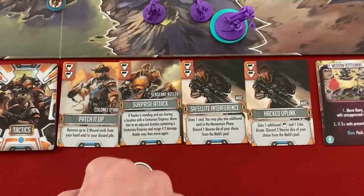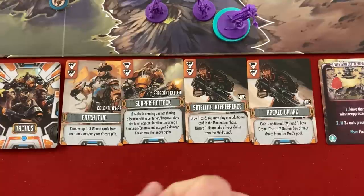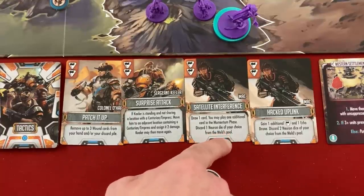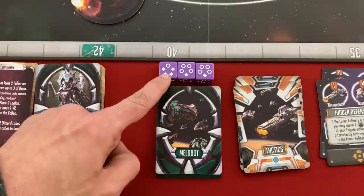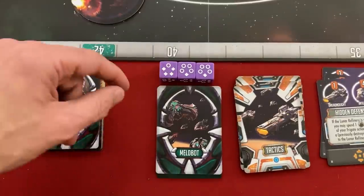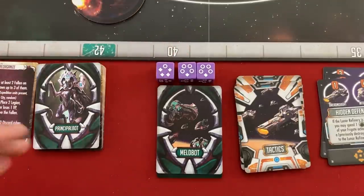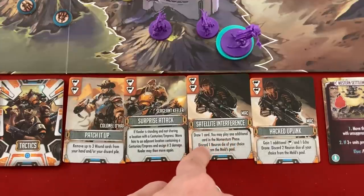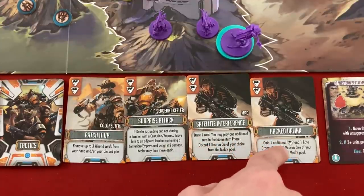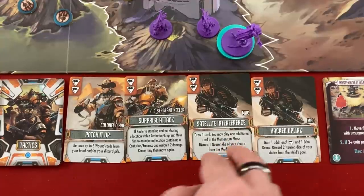Now it's the Expedition turn. Activate Keeler — I'll certainly kill the Empress but I'm not in a hurry since if she tries to move she's dead. One card lets me discard one neuron die from the Meld pool — important because next turn they activate eight units. In solo and co-op instead of discarding, you can move a die to a different phase, giving them fewer activations. That would protect my scientist transports if I launch a bunch. Drawing one card lets me play an additional card in the momentum phase.